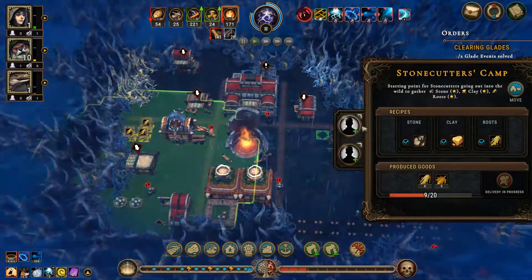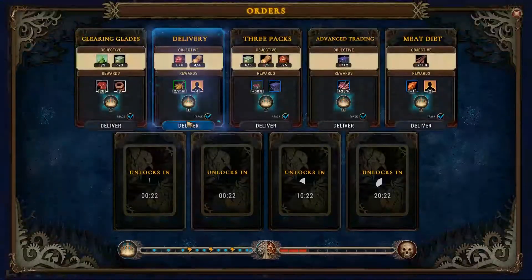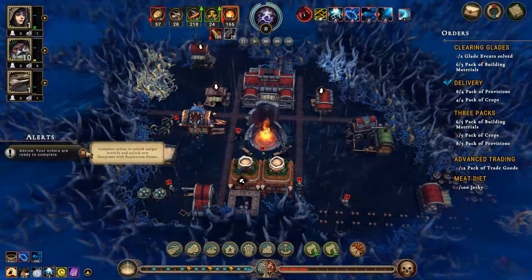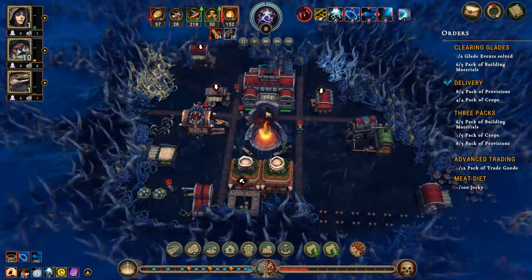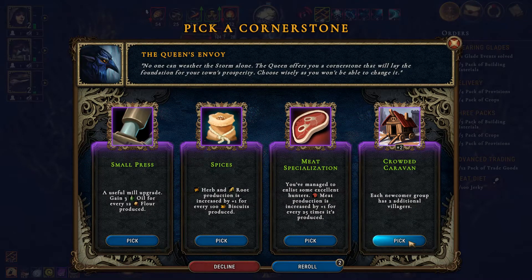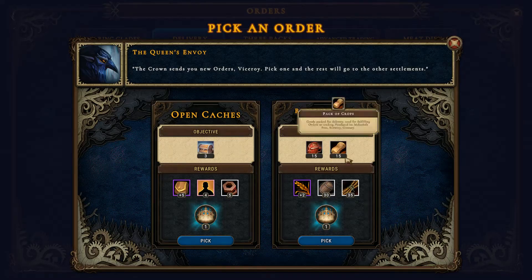My pack of crops are almost done — oh that's right, we need people working in there now. Actually, you know what — go back into there and work on that fabric. I want to finish that first because that'll give us 50 to the makeshift post. People — we need people. A nice little variety pack. Okay, crowded caravan is super good — I'm going to take some crowded caravan. More pack of traded goods — amazing. Open caches, we could do that, but I think we're going to go for the packs instead.